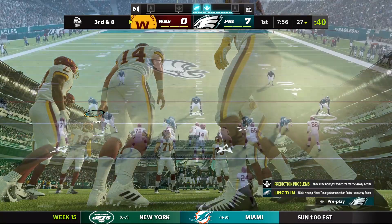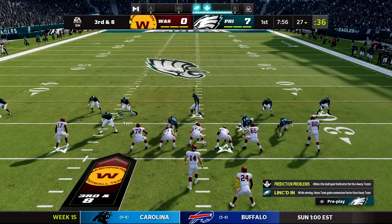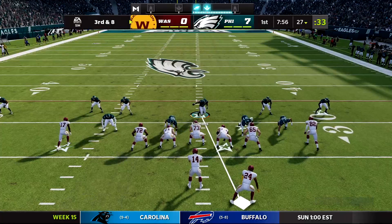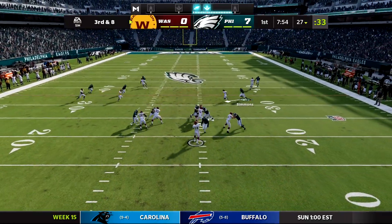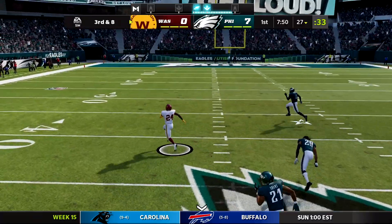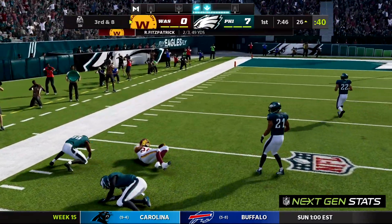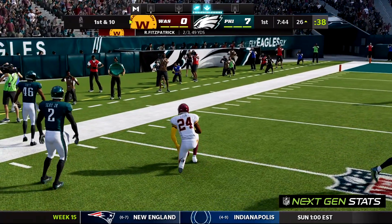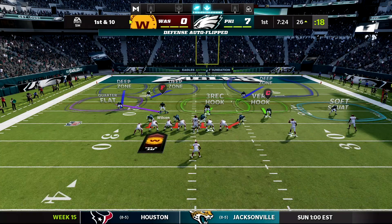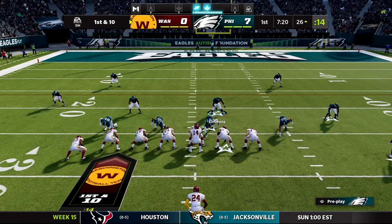Washington loses their starting right tackle to injury. On third and eight, we blitz — risky call. Antonio Gibson reads it perfectly and gets open in the flats. Darius Slay brings him down after a gain of about 47 yards. That was a bad play call. Antonio Gibson is a really good route runner for a running back — a difficult matchup.